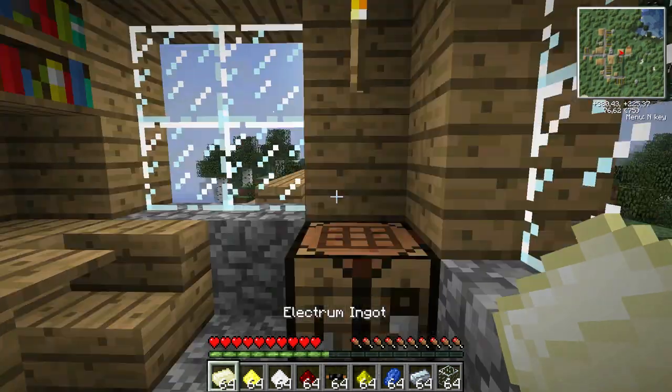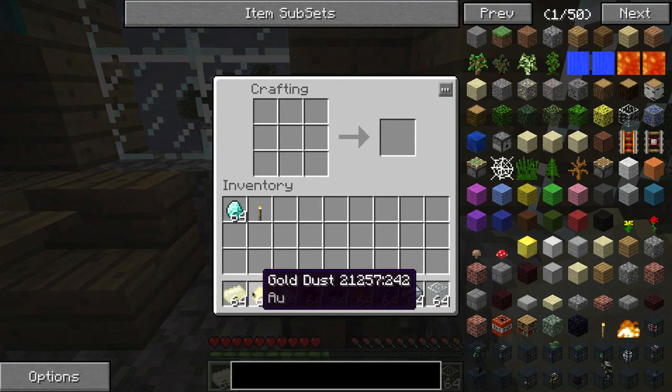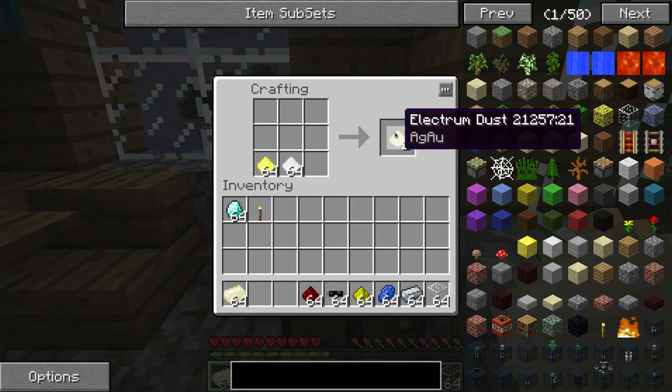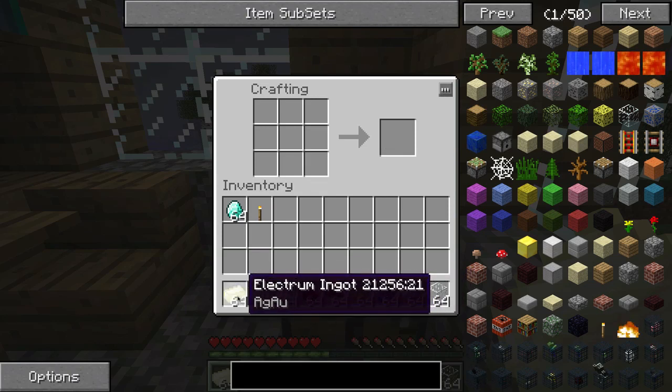Today we're going to be talking about these Electrum Ingots. The way you craft these is you take some gold dust and some silver dust and you get Electrum Dust, and just smelting this in any regular old furnace will give you Electrum Ingots.